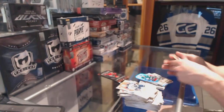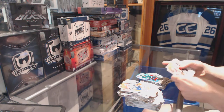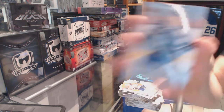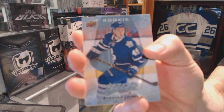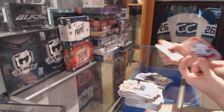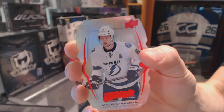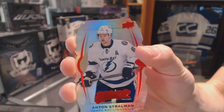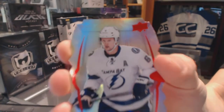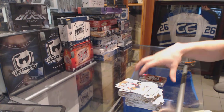And the final pack for you buddy has a Rookie of Brendan Leipsic and a Colors and Contours die-cut Level 1 Gold — Anton Stralman. So there we go.